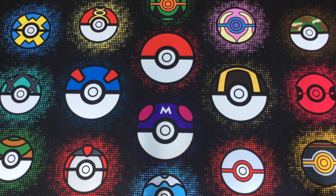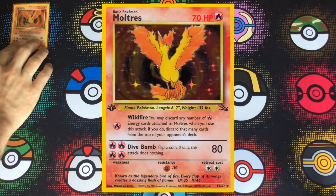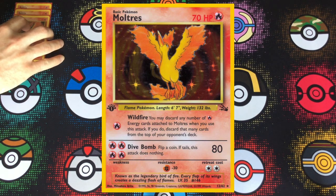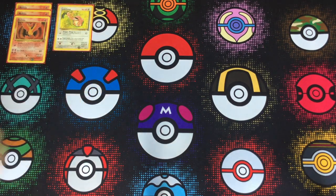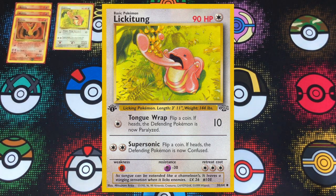We're starting with Moltres — running three copies in this deck. It's not going to be a priority early game. It's actually probably better that you don't try powering it up early because you're going to get hit with a ton of energy removals and super energy removals. If your opponent knows what type of deck you're running, they're going to be quick to knock off those fire energies, and that's just expected for this deck. This build does not run Last Resort.